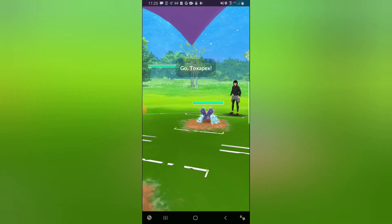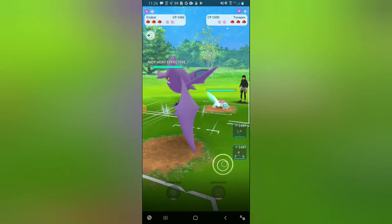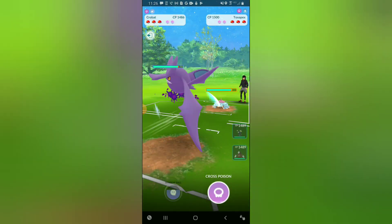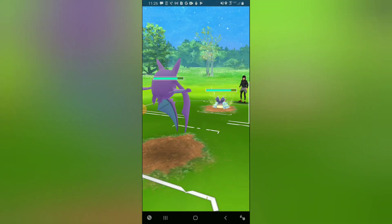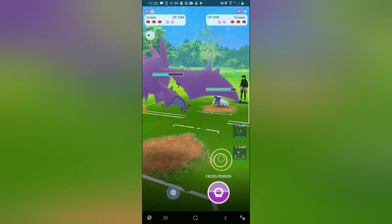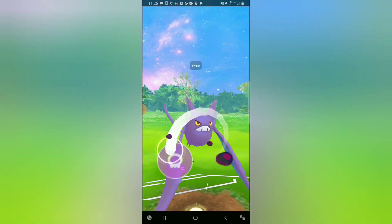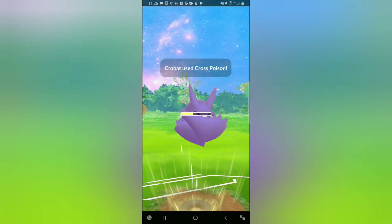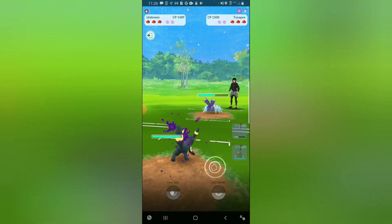Hopping into game number two, leading Crobat into Toxapex. This is okay for us — Toxapex would deal super effective to the Excadrill, which is why I'm not swapping out of this matchup. I wasn't really sure what to do here, so I just let them throw the Brine. I'm building up energy and going for the Cross Poison. I thought Crobat ran Poison Fang, which is why I threw this, but it's actually Cross Poison, which does not lower my opponent's defense.